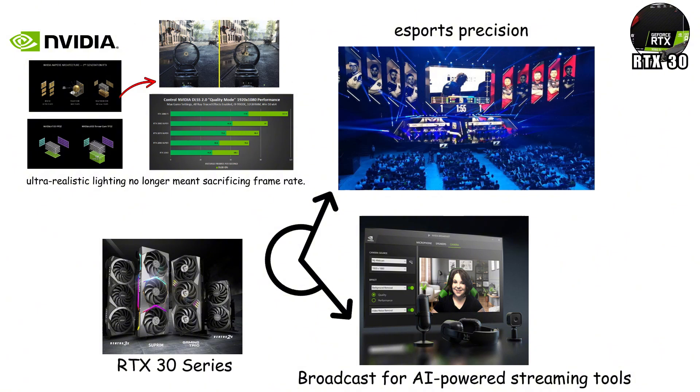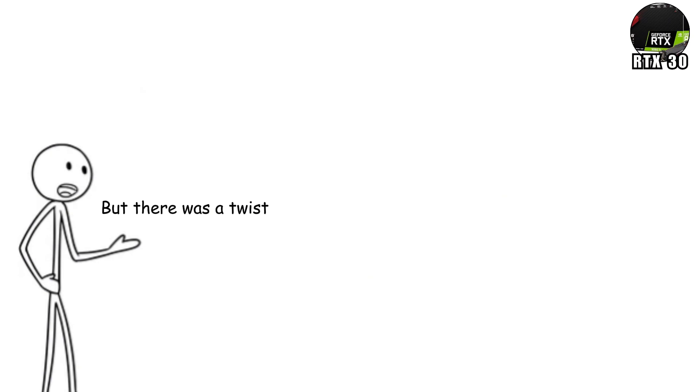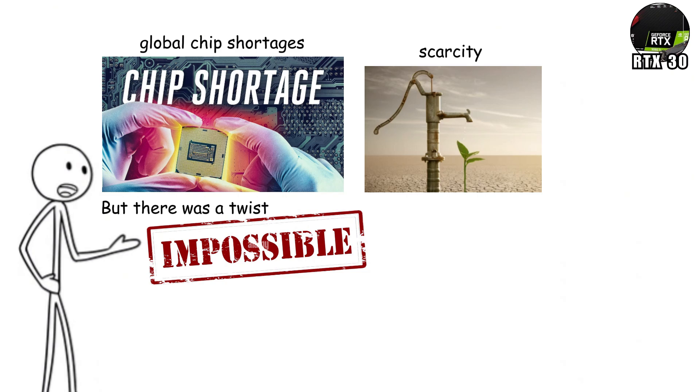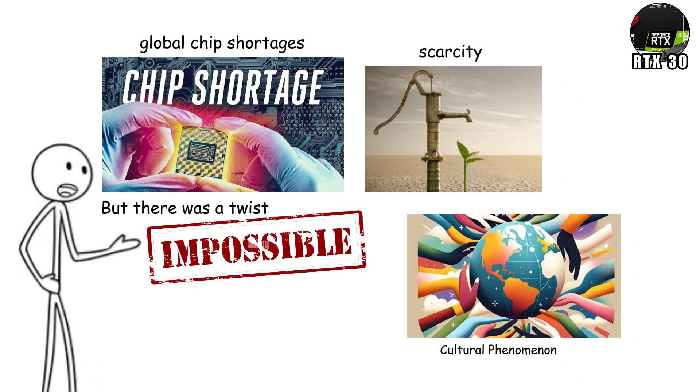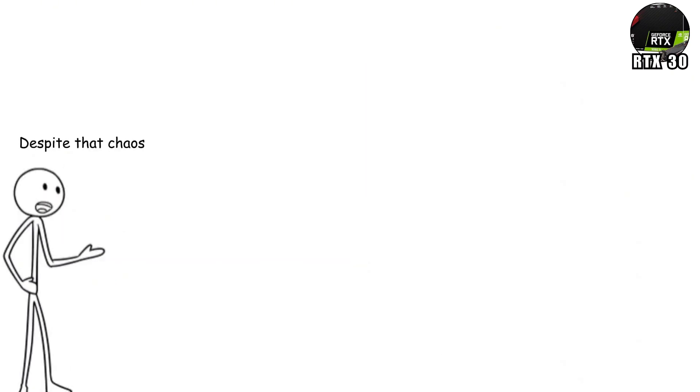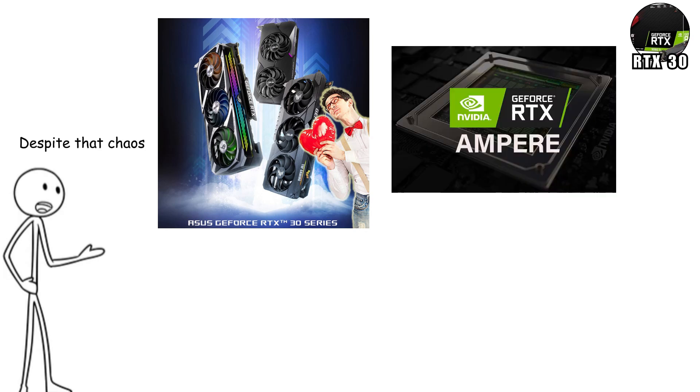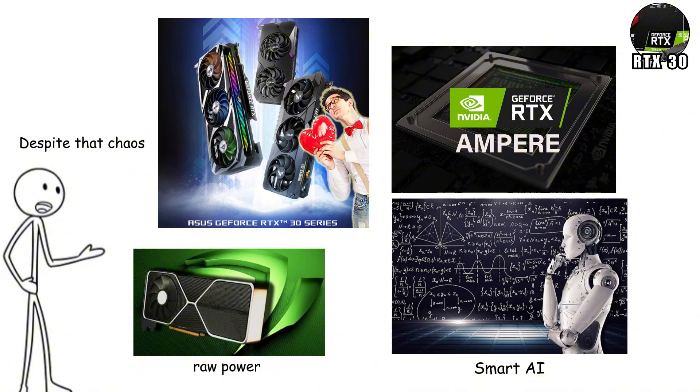This showed NVIDIA's push beyond gaming. But there was a twist: global chip shortages and scalpers made these cards nearly impossible to buy. The scarcity turned the 30 Series into a cultural phenomenon. Despite that chaos, it became one of the most beloved GPU generations ever. Ampere proved one thing loud and clear: raw power and smart AI were now inseparable.